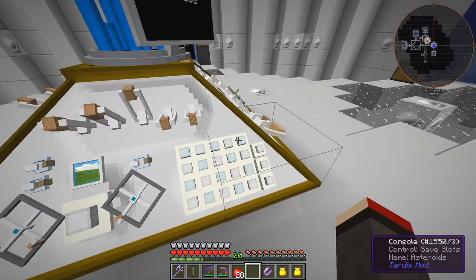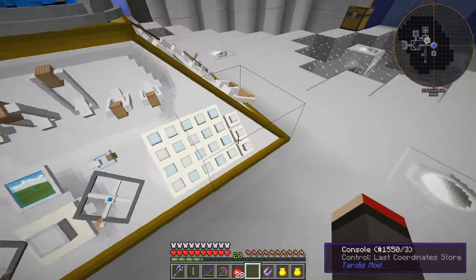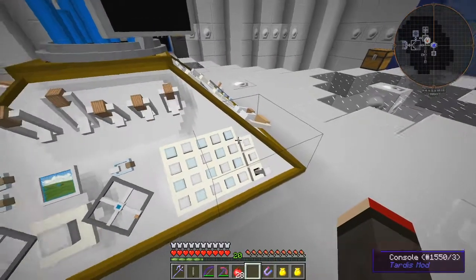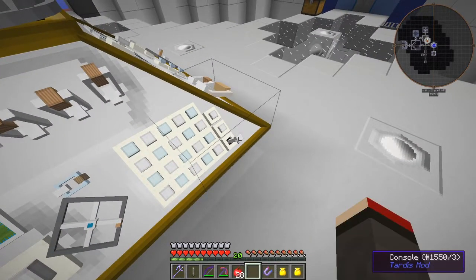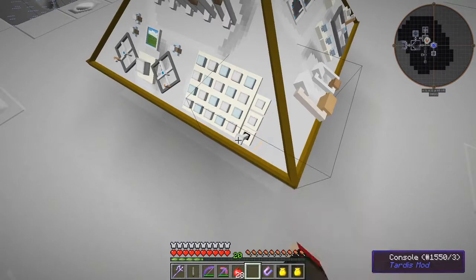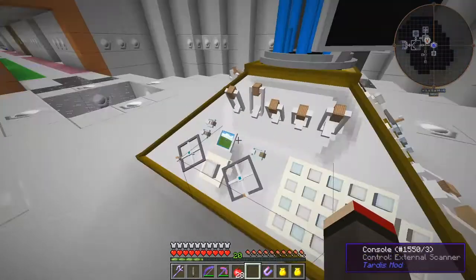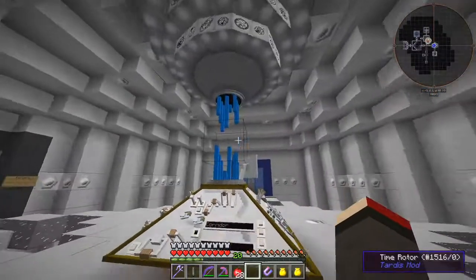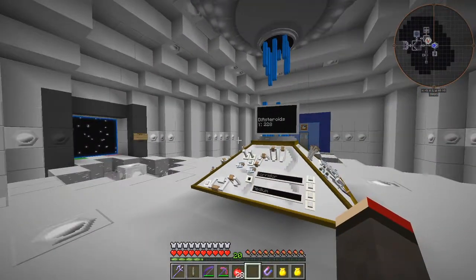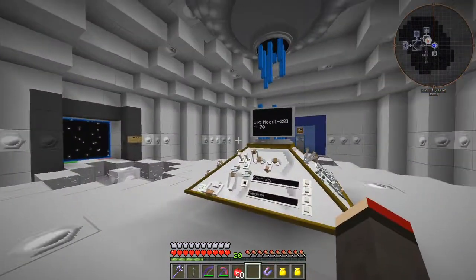That didn't seem to have saved anything - let's try again: current location, save. Come on - there we go. Let's double-check: moon base, yes. So that should tell me which dimension is on here - 'asteroids' - fantastic! If we press that button it should say 'moon base' - yes! That's how it works.